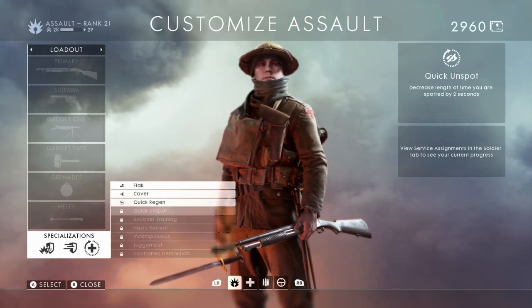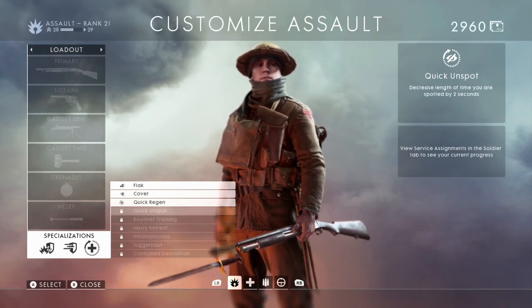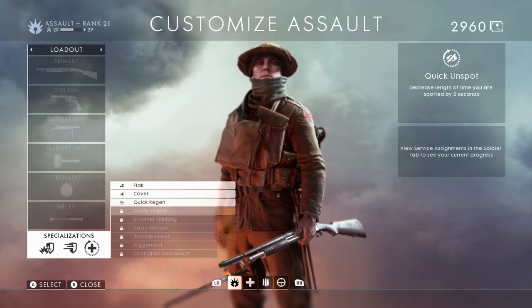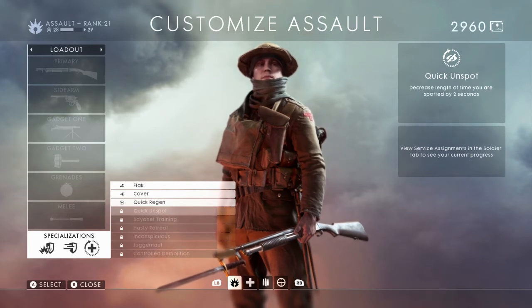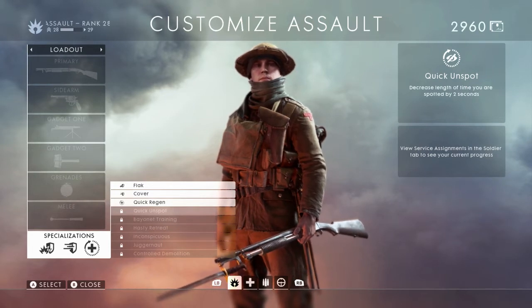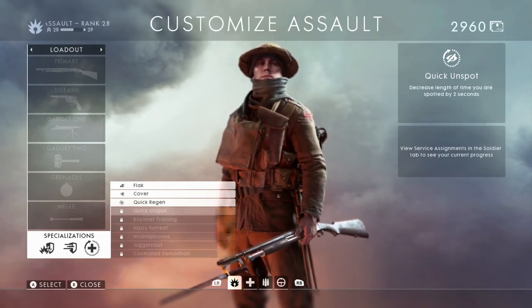The next four that you have to unlock but are available to every class start with Quick Unspot. This decreases the length of time you are spotted by two seconds, which is huge. In Battlefield 1 as opposed to Call of Duty, it's really important to mark people before you shoot them so your team can get the kill or you get the assist. This is a good way to counter that spotting strategy.